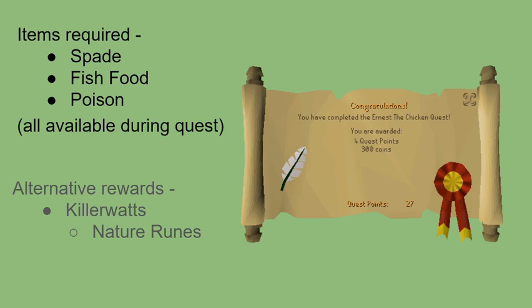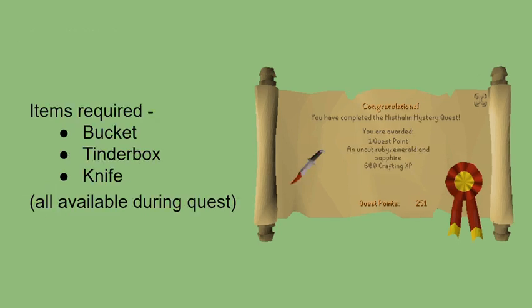Alright, Misthalin Mystery. This is one Nick told me about — it didn't even really cross my mind at first. There's actually some pretty useful rewards here. Unfortunately, it doesn't go up to a diamond. Anything you can think of with the gems to do, Nick? Sapphires — you might want to make a games necklace early, but where can you really go with it? A Ring of Recoil might be able to help with some quests, with that extra damage you return to the boss attacking you.